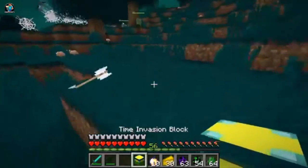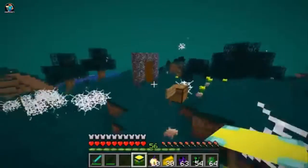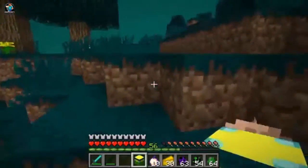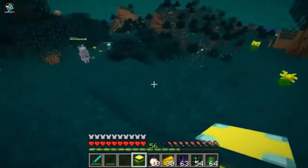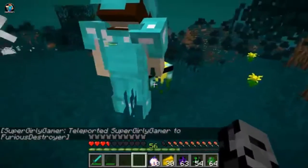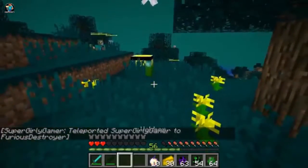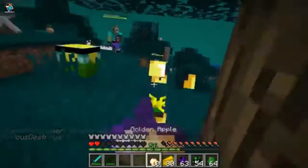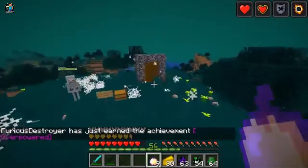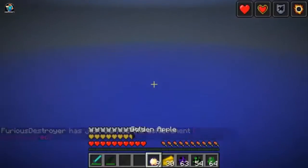We have one more thing to check out. I showed you guys the recipe for the invasion block — I don't think it does much at this point. I put it down and it causes an explosion. Right now we should probably get going — there's a lot of mobs around. Looks like a work in progress. We head out of here and into the portal. We made it through the first dimension!